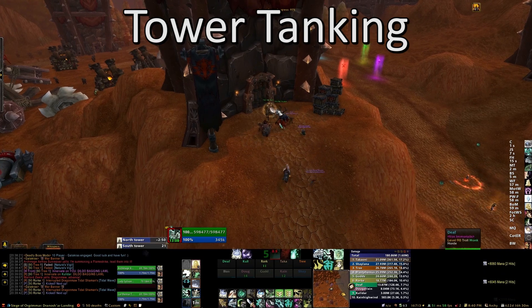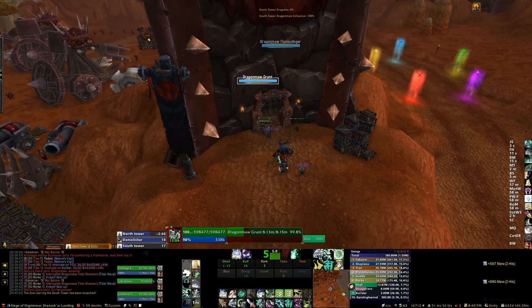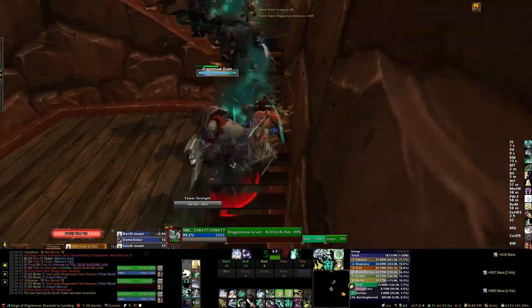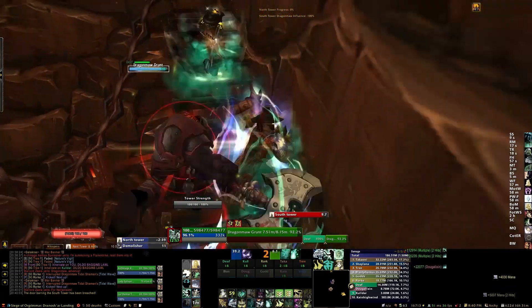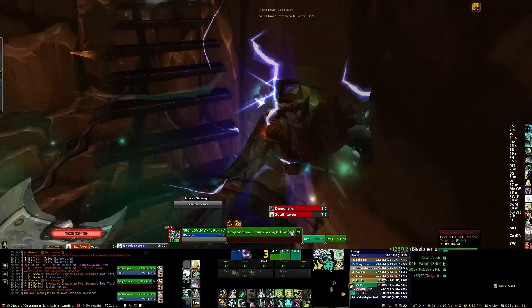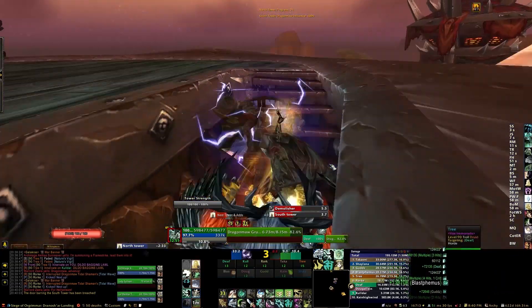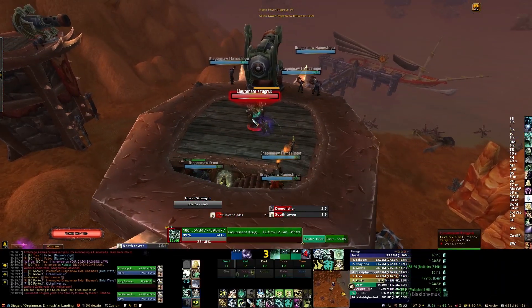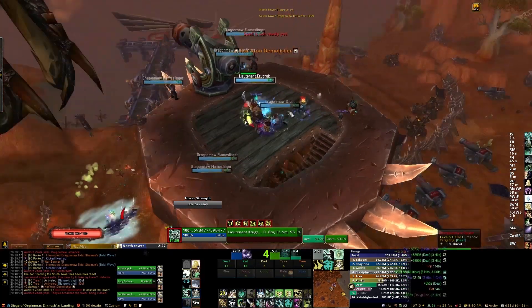If you're assigned to handle the tower tanking, watch the meter at the top of the screen — when it's at about 90% or so, move to the next tower. The left tower always activates first, then the right one is second. As the tank, run up in front of everyone up the tower stairs dragging everything with you, and when you reach the top, make sure you get threat on the lieutenant or miniboss at the top.